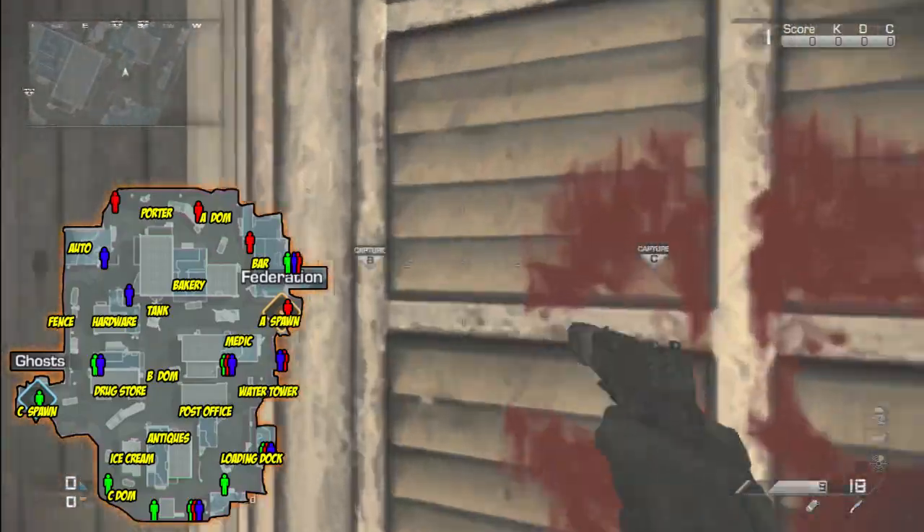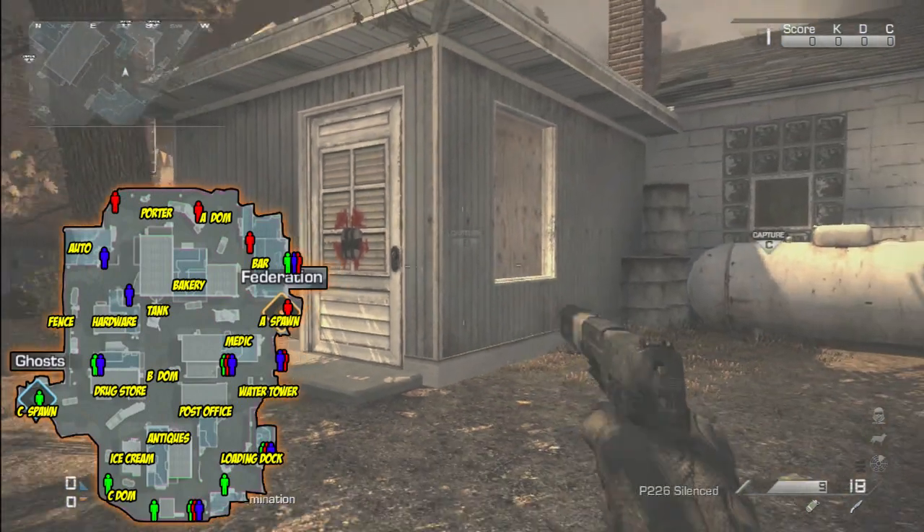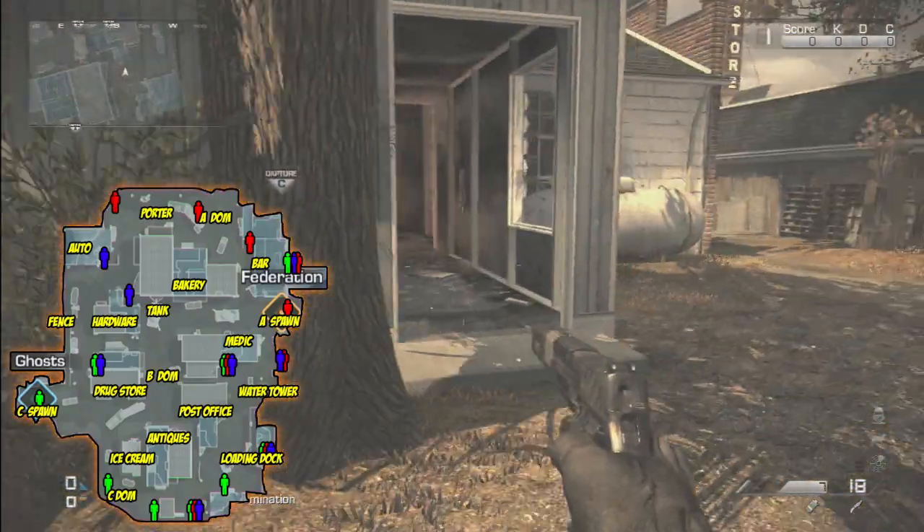Anytime you see one of these red skulls, you can go ahead and hit the X button — you can breach that door, blow it through, and that opens the way through the hardware store. There's a B spawn right there.